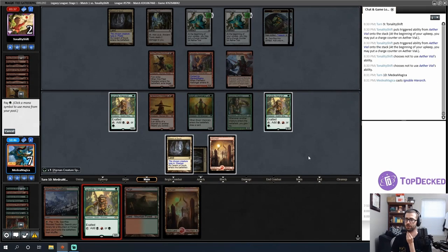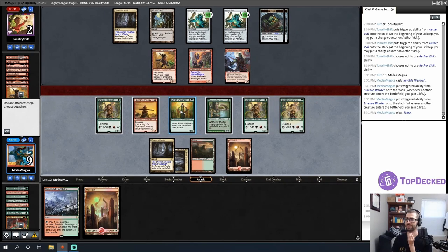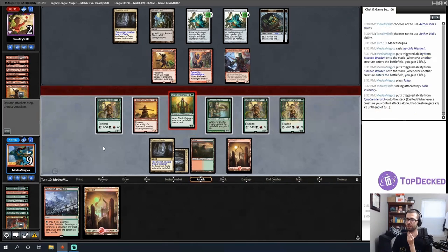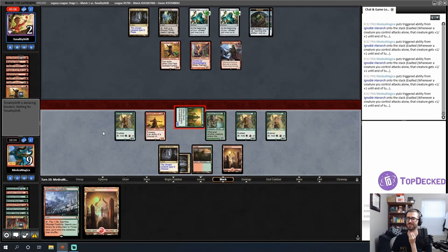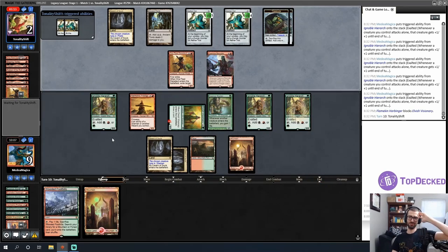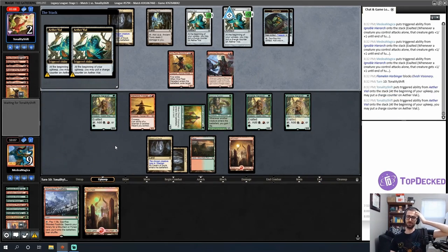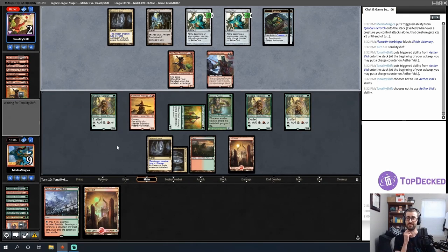I play a new Ignoble Hierarch, putting me up to nine life. If I attack with my largest creature, its butt is so big — six toughness! I won't die immediately on the crackback. Maybe I attack with an Elvish Visionary that already has a power of seven. That's fine — so many shaman triggers! Seven/seven! Opponent jump blocks the 5/5. My opponent is really far behind on clock — I don't expect to win on the timeout angle, but they're way behind.